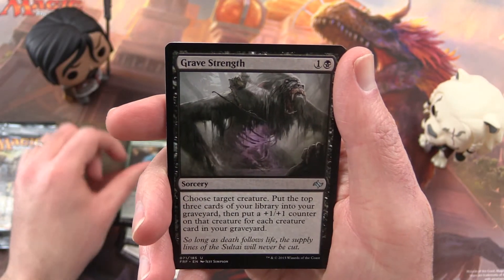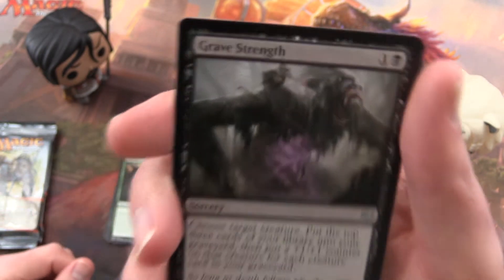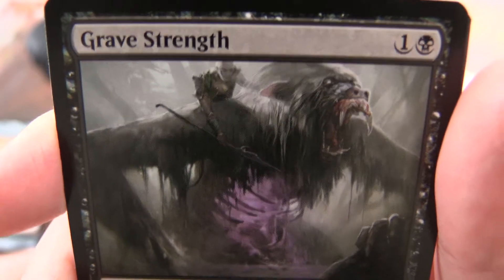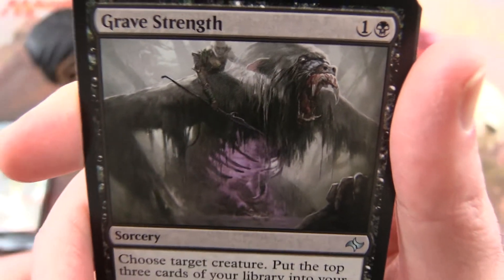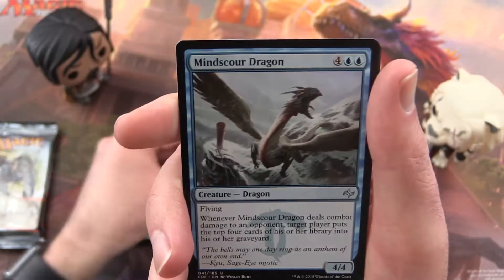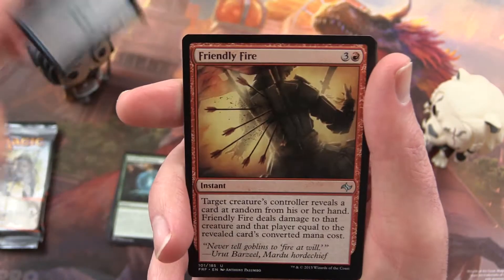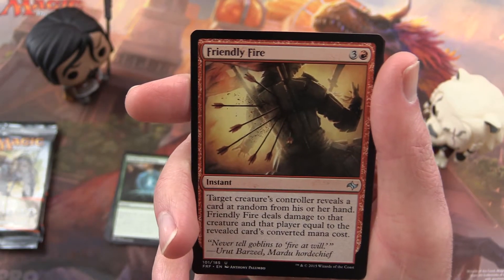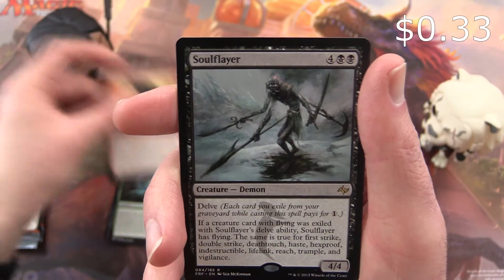Grave Strength is the uncommon — looks like a Zombie Gorilla. Mindscour Dragon, Friendly Fire, and our rare is Soul Flayer.